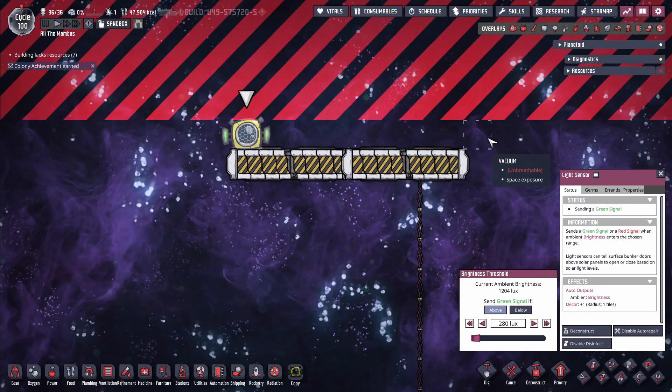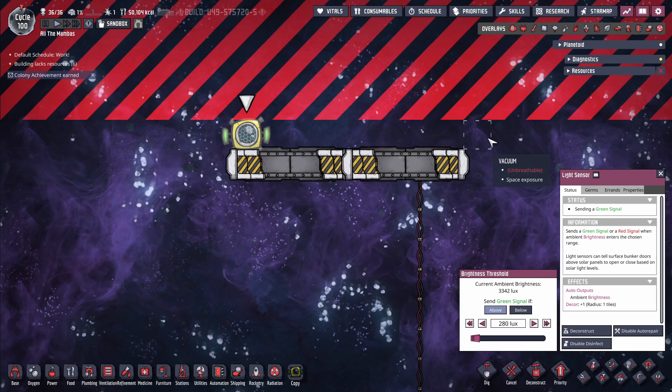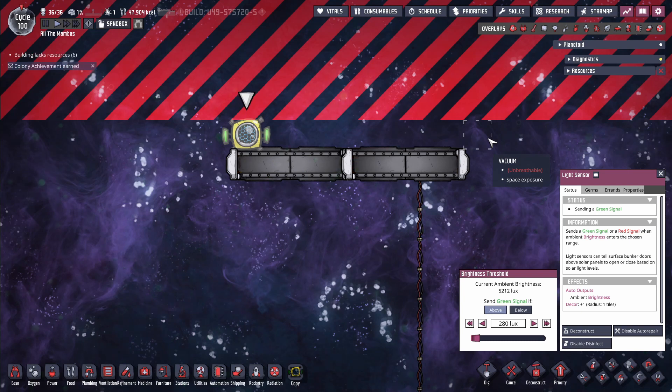Along with that, we have another new building, the light sensor. This detects ambient lux value on the tile the sensor is built on and sends out an automation signal. While having the option is nice, there isn't enough tools to really utilize the light. Maybe if we had something like a semi-transparent door, maybe made out of plastic, we would have more ways to utilize it.